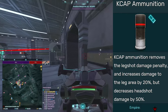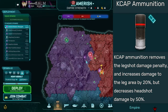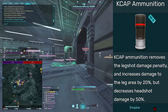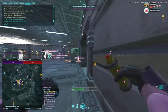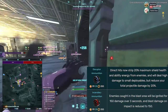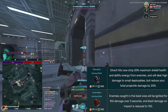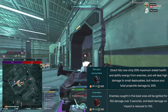TR weapons have k-cap ammunition, which reduces the damage penalty from shooting people in the legs but also decreases headshot damage. It's generally not considered a good ammunition type. One notable ammo type I haven't mentioned is incendiary rounds on the Thumper, which can slow down an enemy advance as they run back to medkits or wait for shields to recharge. It's not good at killing opponents but effective at slowing them down.